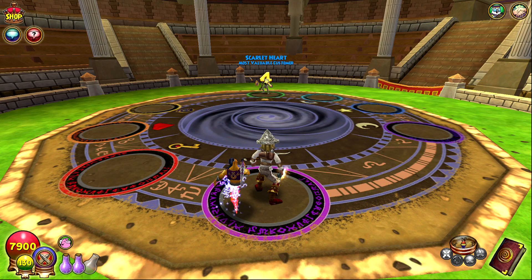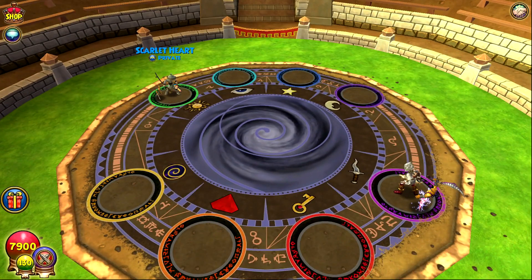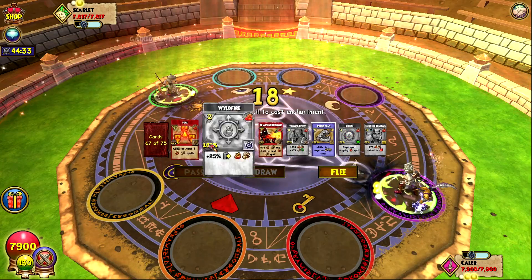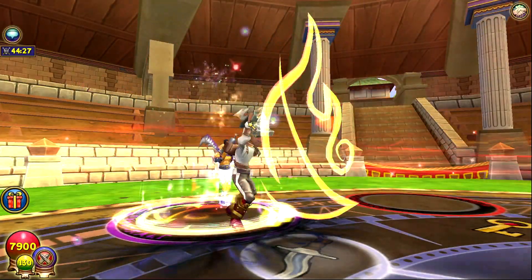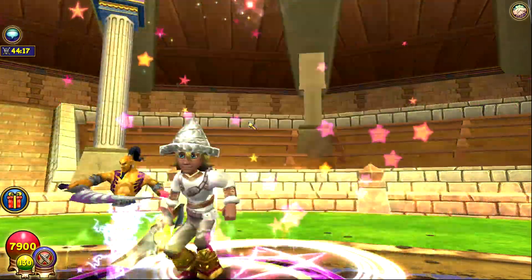Okay, I got a match — we're going up against Scarlet Heart. It looks like a life maybe from the stitch, but it might be a fire. It's a balance because they used the bubble. I'm going to change the bubble right away. It doesn't really matter because I didn't pull stun blocks anyway, so her bubbling first round is actually pretty decent for us. We got a furnace.